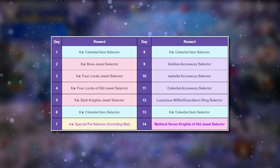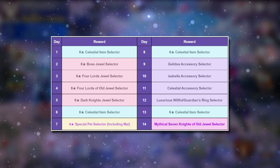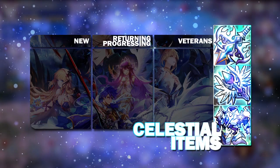Now this was not given before. This is the first time we are actually given a free 7 Knights of Old Mythical Jewel. So let's start with the Celestial Items.